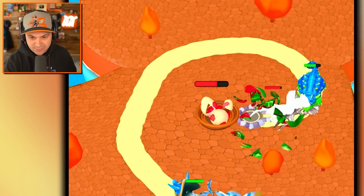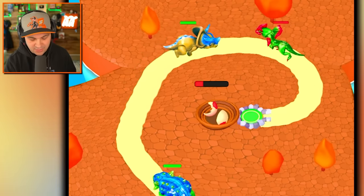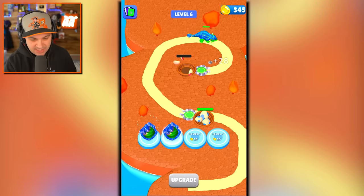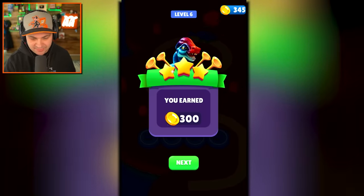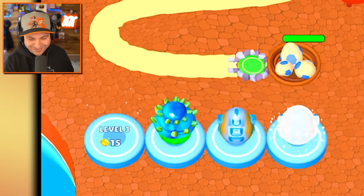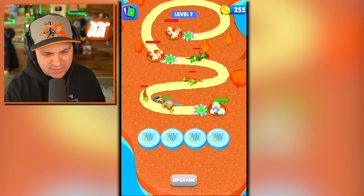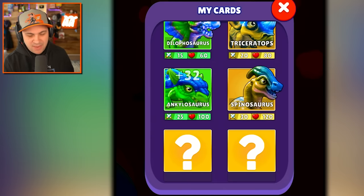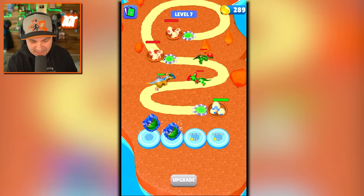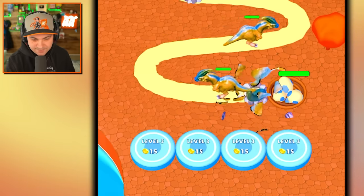We defeated the first base and we take it over! I'm really trying to get a second ankylosaurus egg, but it's really hard. I need this last platform on the far right to be level 3 to upgrade the ankylosaurus. Helmet heads are destroying each other — that's fine. We won! I wasn't even paying attention to the enemy's health.